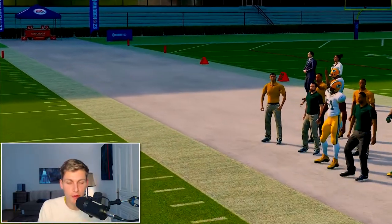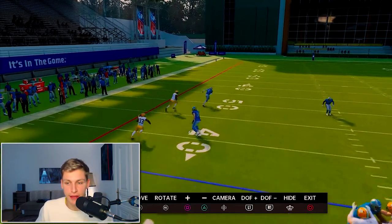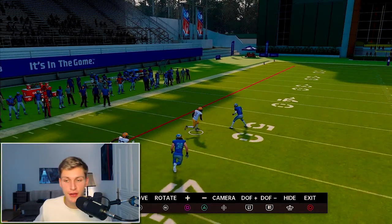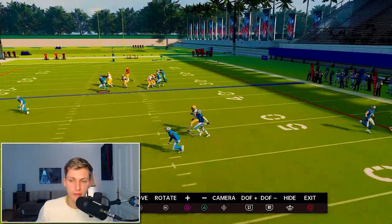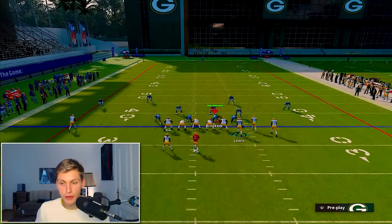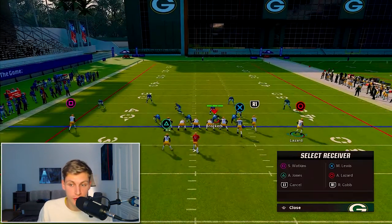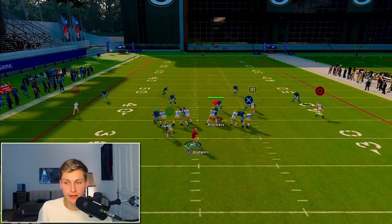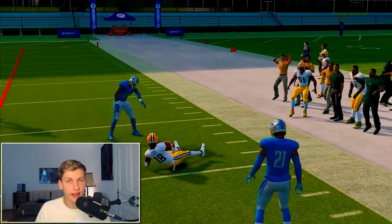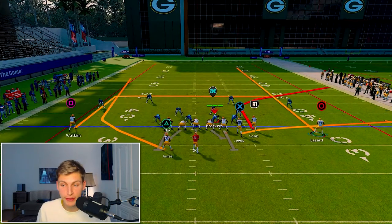Running the play again — we get pass interference, which is exactly what we want. Looking at the backside, the running back is matched immediately by Anzalone — you can see how he carries him down the field. Anzalone is a linebacker so he won't play coverage too well, but if you have a safety there you'll have a lot of success. The receiver breaks in and we flip into man coverage. When stuff breaks down — for example if Lazard motions to the outside — you have to watch the corner.